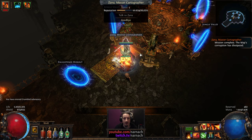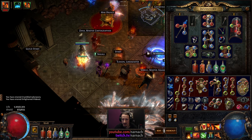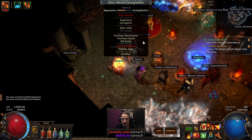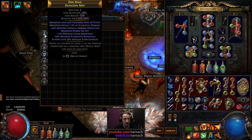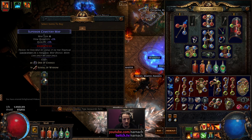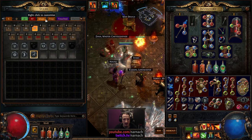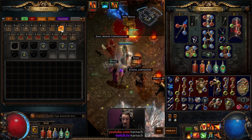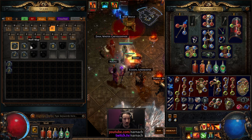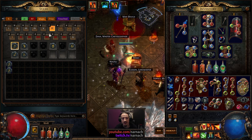Thank you, Zana, for this daily. That was one Jungle Valley map. How are my maps? Slowly, the tier of maps she's offering me is increasing, which is nice. I'm also getting access to some tier 6 and tier 7 maps. I bought some maps up to tier 7, and got a couple of tier 6 drops from some of the tier 5s I ran before — most of them via the Zana maps.